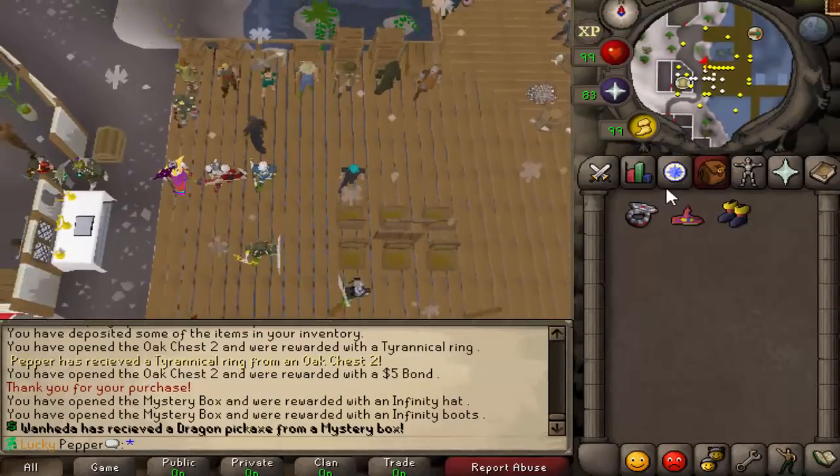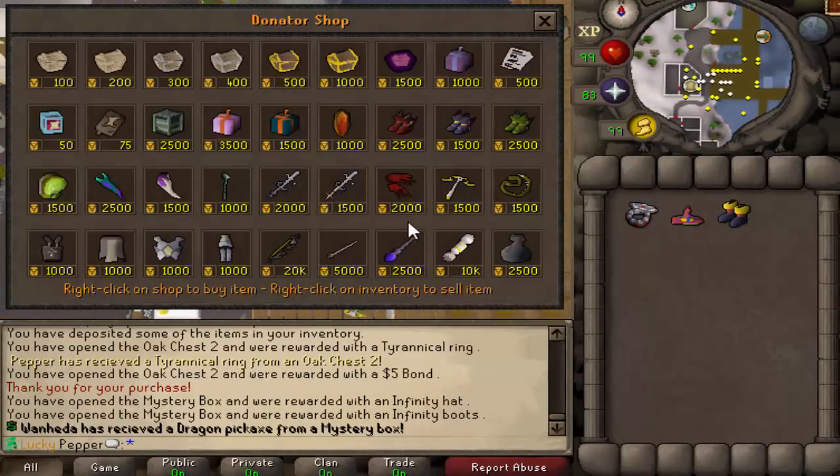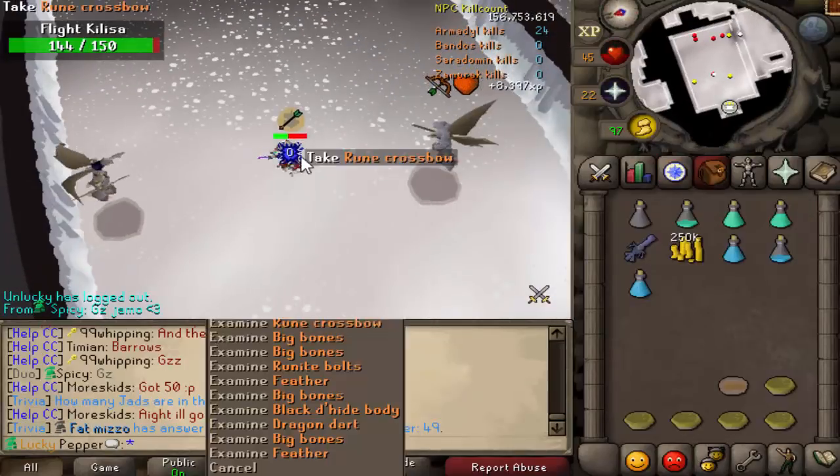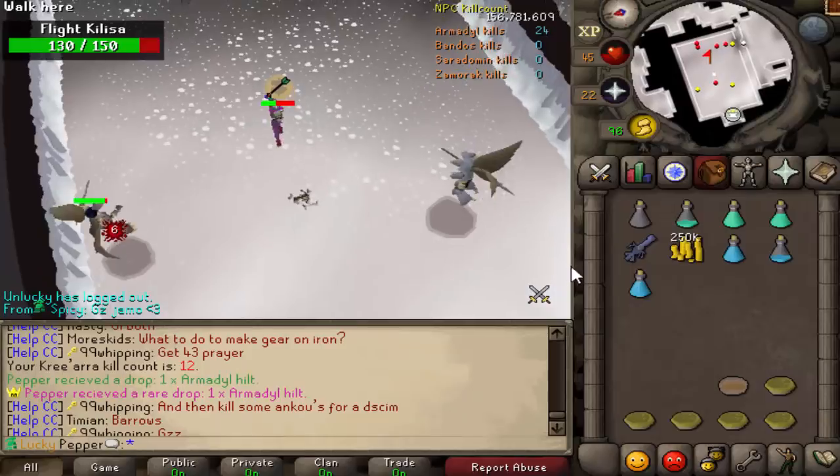I actually kind of want to spend these points, but I'll do that later when I have another bond from Slayer. Of course, my first Armadyl item is the Armadyl Hilt.